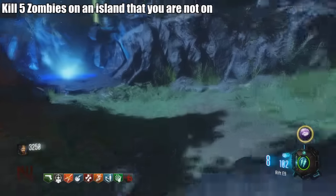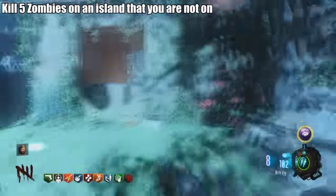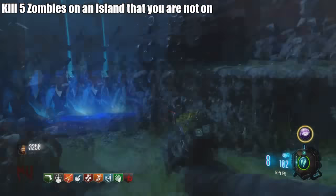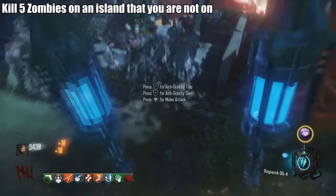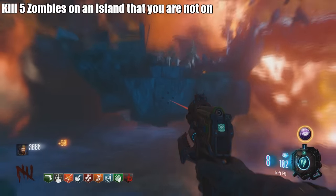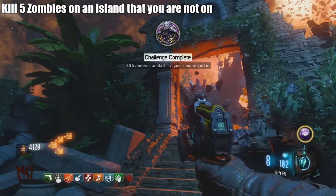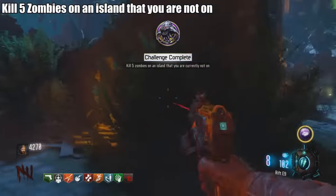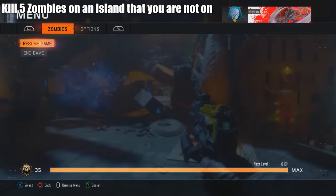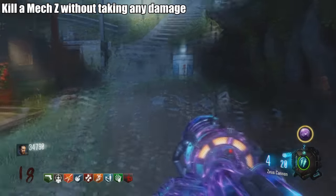Challenge: Kill five zombies on an island that you are not on. Not hard, just requires some weapon luck from the box. I used Gravity Spikes, but the Apothecan Servant or Little Arnies also work. Drop your Gravity Spikes or whatever you're using, fly over to the other island, and the zombies on that island will keep getting killed by your weapon.